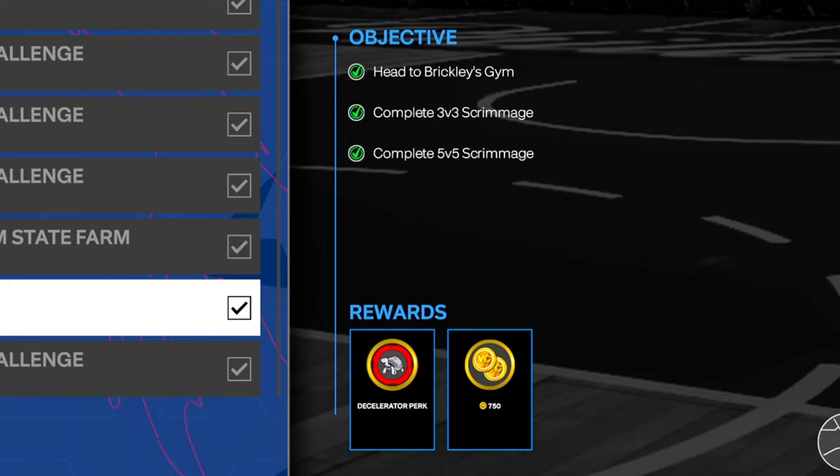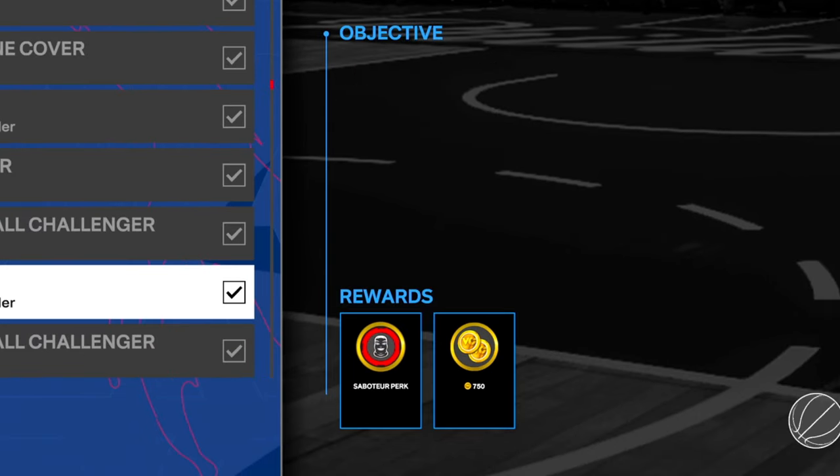At the Brickley gym you've got to play the 3v3 scrimmage and the 5v5, and you'll get the Decelerator perk. Now the first three perks are pretty fairly easy to get, but after that you got to start putting in a little work.